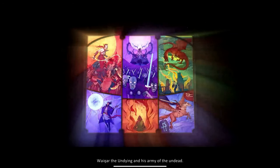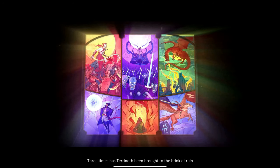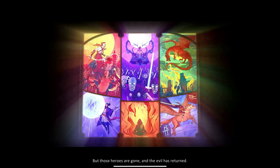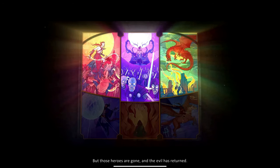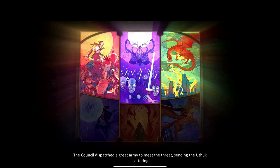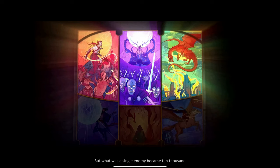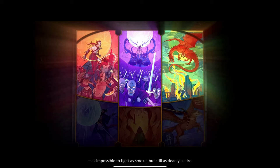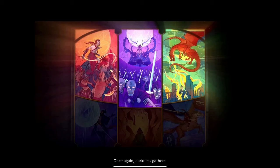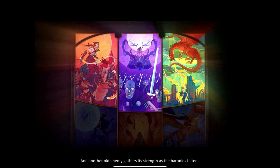The Uthuk Elan. Waikar, the Undying, and his Army of the Undead. The Dragonlords. Three times has Terranoth been brought to the brink of ruin, and three times have great heroes risen to save it. But those heroes are gone, and the evil has returned. The first of Terranoth's twelve baronies has fallen to the Uthuk Elan. The council dispatched a great army to meet the threat, sending the Uthuk scattering. But what was a single enemy became ten thousand — as impossible to fight as smoke, but still as deadly as fire. Once again, darkness gathers. A Uthuk stalked the wires, the undead muster, and another old enemy gathers its strength as the baronies fall.